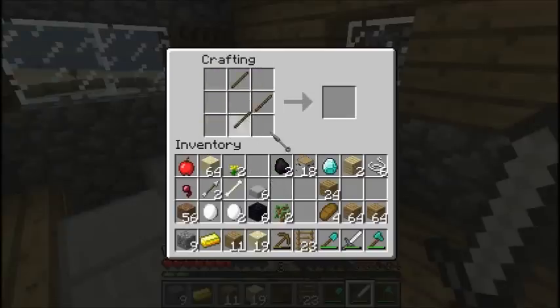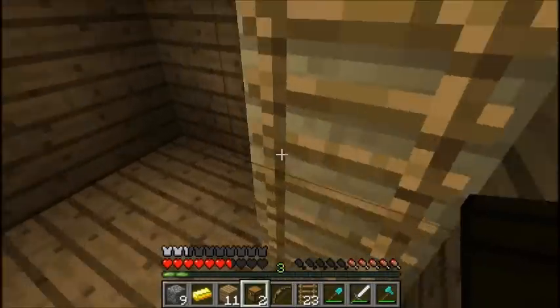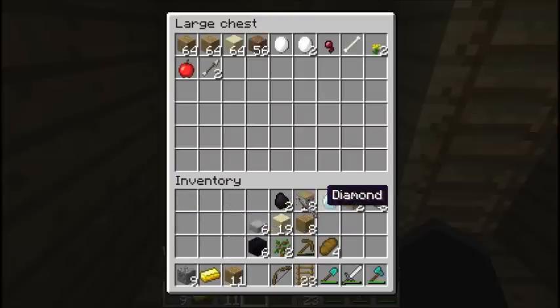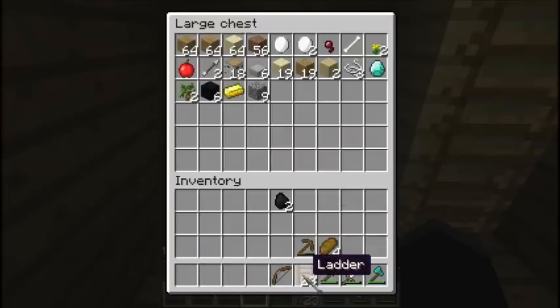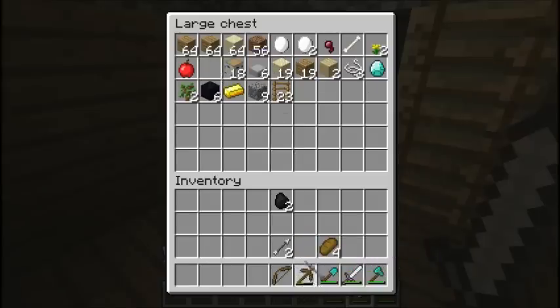Since I've got six string. I've got so much crap I should really build a double chest. Okay, let's do this. And then I'll store all my raw materials — like this, and this, and this. And I don't need that diamond. Okay, there we go. Now, I probably need those, and I need these, and I need these, and probably these, and probably that, and I want that.